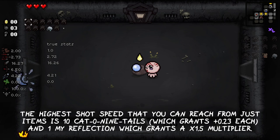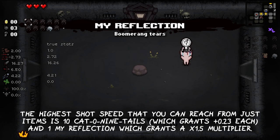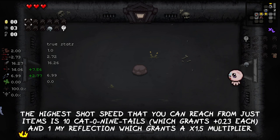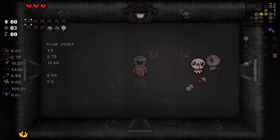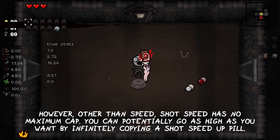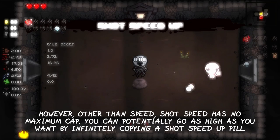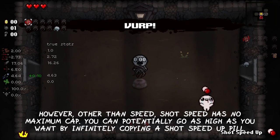The highest Shot Speed that you can reach from just items is 10 Cat on Ninetales and 1 My Reflection, which grants a non-stack build x1.5 multiplier. However, other than Speed, Shot Speed has no maximum cap — you can potentially go as high as you want by infinitely copying a Shot Speed upgrade.